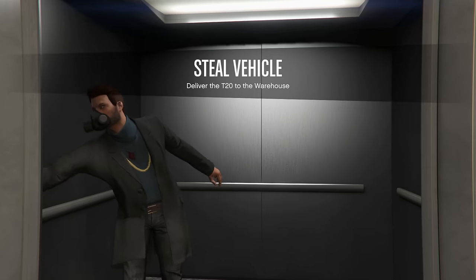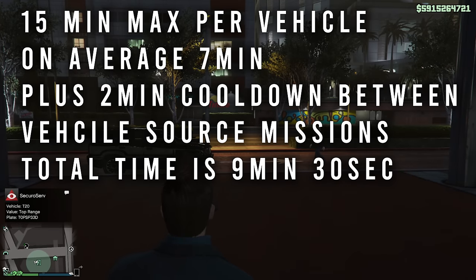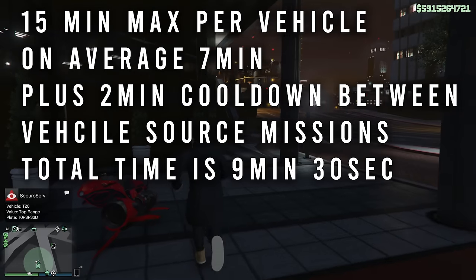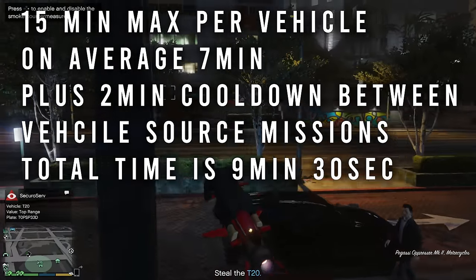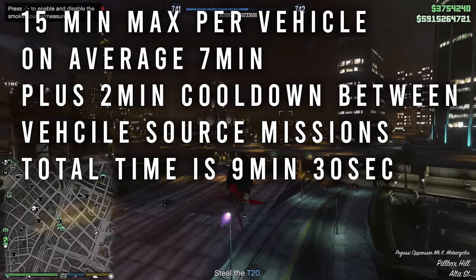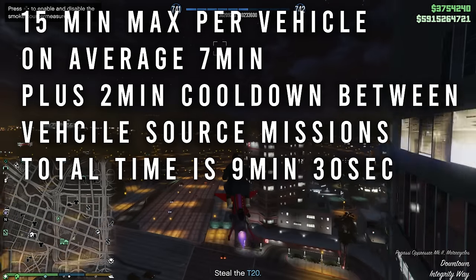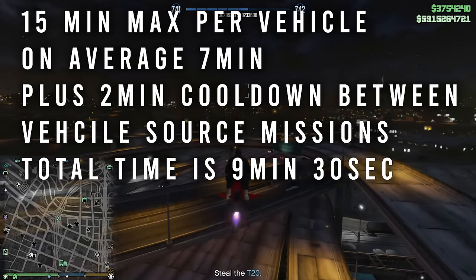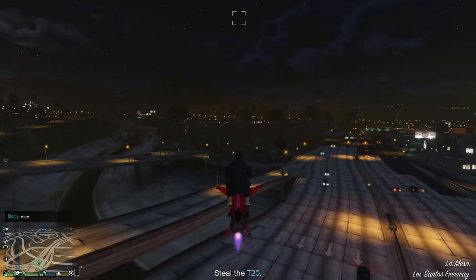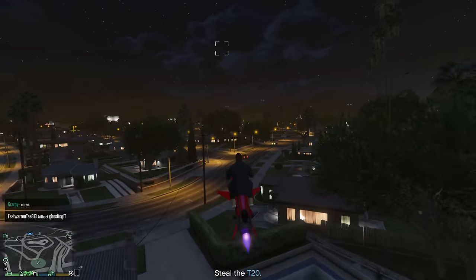That is also how we'll be calculating it in this video. The time to source each vehicle is a maximum of 15 minutes; on average it could take about 7 minutes. Doesn't matter if you're a veteran or a noob, it'll most likely take you around that time — sometimes less, sometimes more. There's also a cooldown of about 2 minutes and 30 seconds between sourcing vehicles, so the total time per vehicle is roughly 9 minutes and 30 seconds.